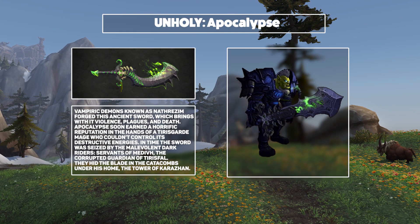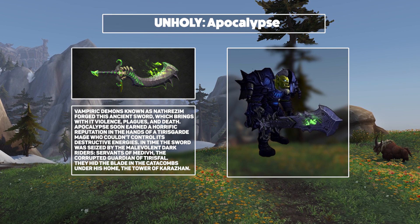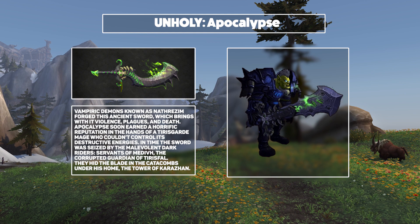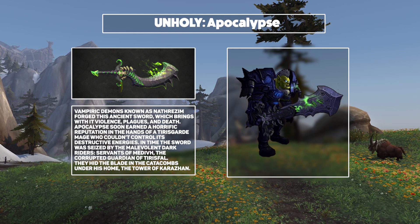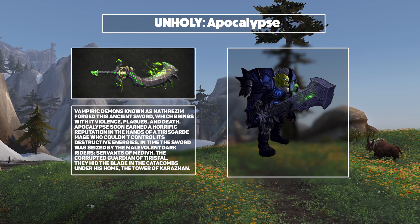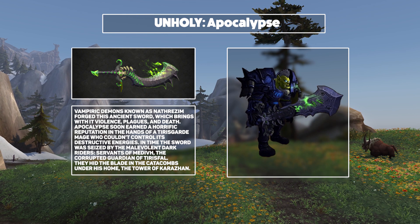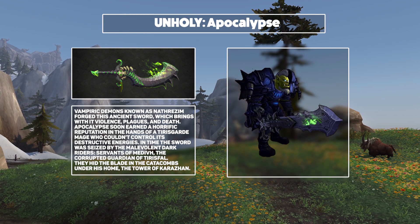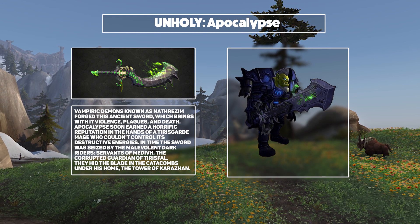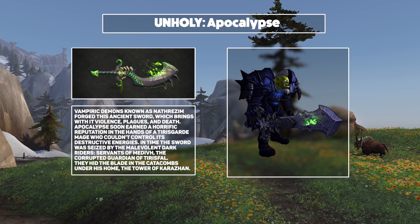Next, we have Apocalypse. Unholy Death Knights will be wielding this giant vampiric Nethrazine blade. Originally claimed by Servants of Medivh and hidden under Karazhan, it will now serve players during Legion. Just what a weapon — I think both versions of this sword look absolutely fantastic. Massive and imposing, but with that really cool plague blight seeping through the metal. A particularly vicious silhouette which I absolutely love. It's also great how the hilt is slightly reminiscent of the Corrupted Ashbringer. Overall, this is just a very strong offering and one of my favorite overall weapons.